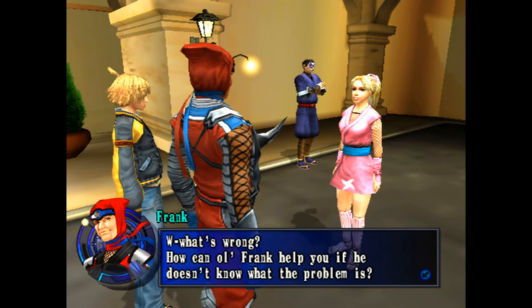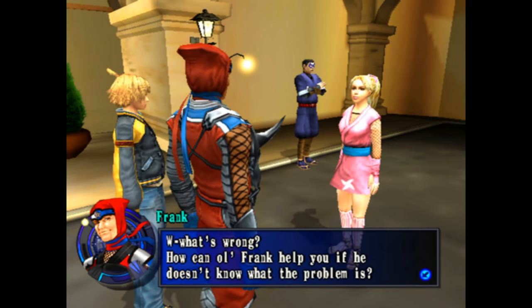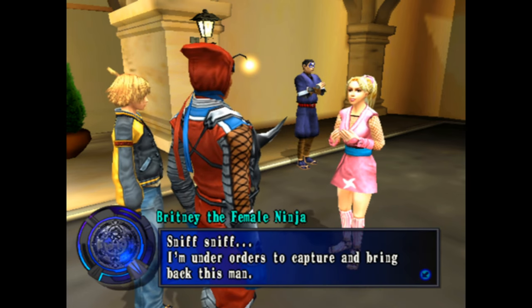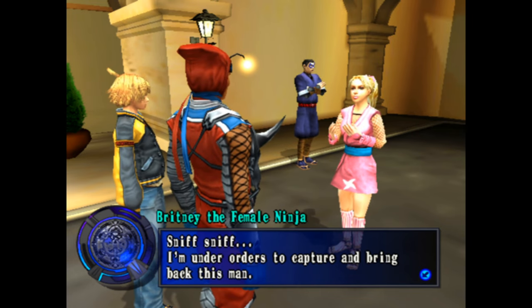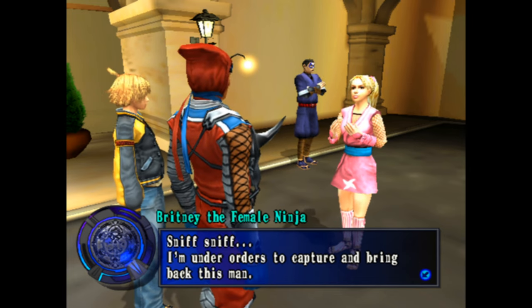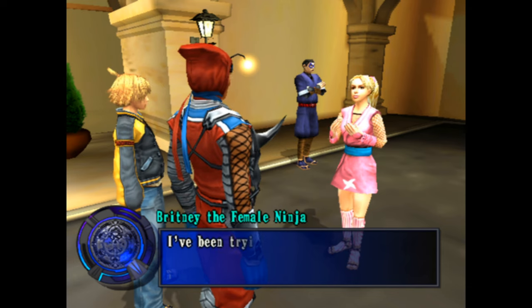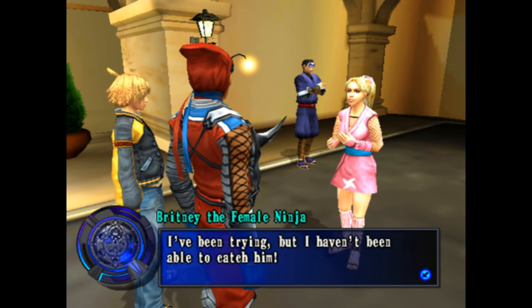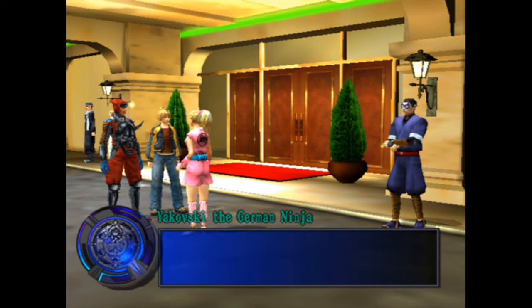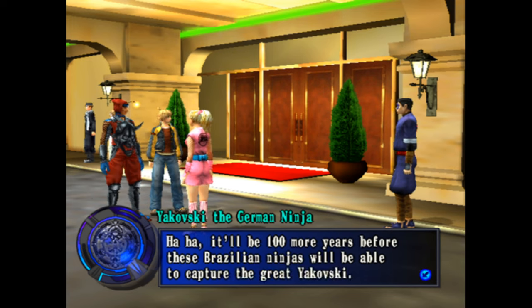'Oh what is wrong? How can old Frank help you if he doesn't know what the problem is?' 'I'm under orders to capture and bring back this man.' 'You mean that ninja?' 'That sounds easy, just capture him.' 'I've been trying but I haven't been able to catch him.' 'It'll be a hundred more years before these Brazilian ninjas will be able to capture the great Yakovsky.' 'He's a Russian... no, he's a German ninja.'